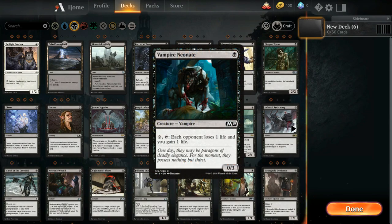Creature cards are spells that can be played to summon creatures for you to attack and block with. This is your most common way to deal damage to the other player.